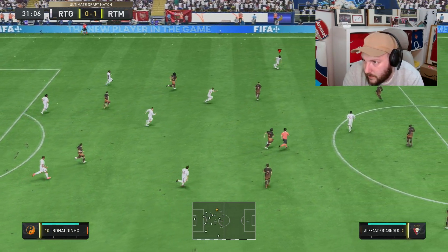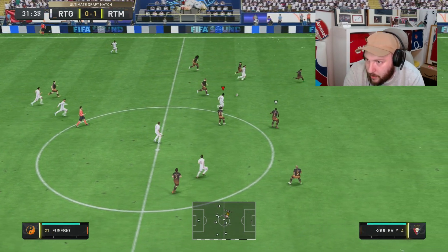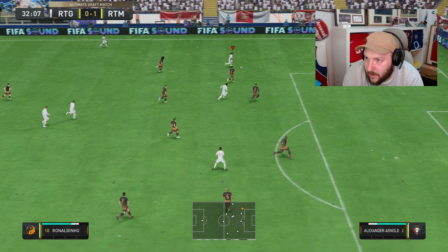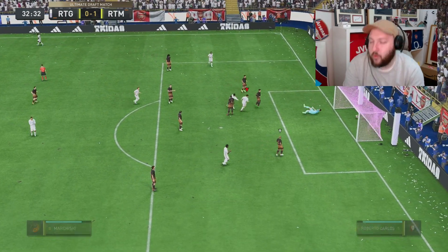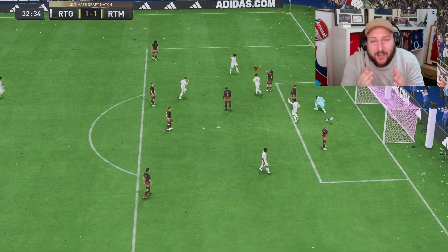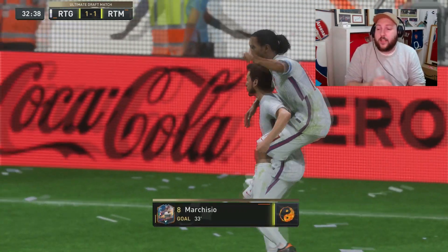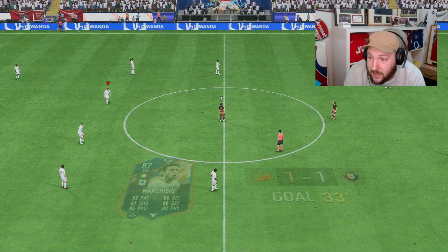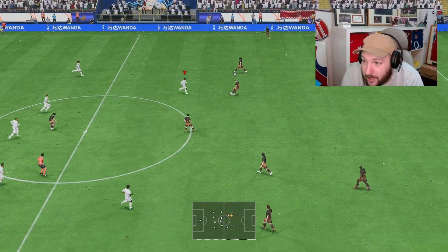Counter-attack. Ronaldinho out wide — again, 1-2. That 1-2 play working every time. Little ball rolling in. Ronaldinho on the outside, left foot across — what a pass and what an assist from Ronaldinho. That's exactly what I was saying he can do on that left-hand side: 1-2 plays between the striker and him, driving down that left side, and with his left foot drilling the ball across into the box for the assist. Something about this Ronaldinho that's extremely underrated.